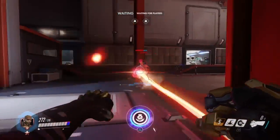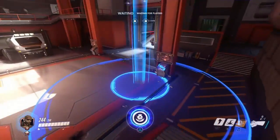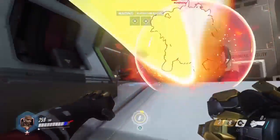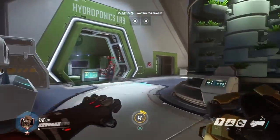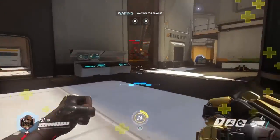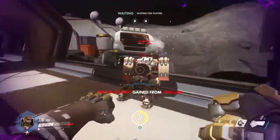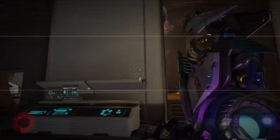The biggest problem with Doomfist isn't so much his abilities themselves — which I don't really care for — but rather that being an attacker with point-blank abilities and only 250 health is not ideal in the slightest. We honestly can't even get close enough to deal with Roadhog, who is more of a close-range character himself. That also raises another good point: a lot of his abilities actually cause you to knock your enemies back.